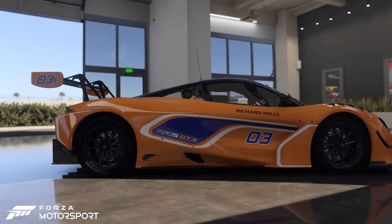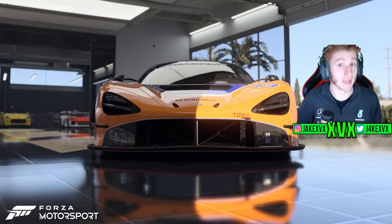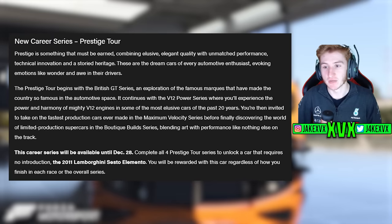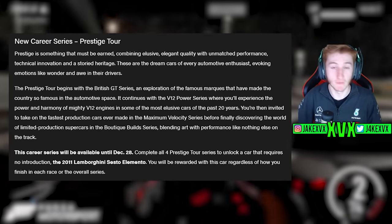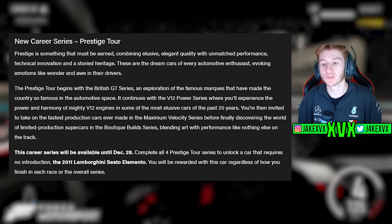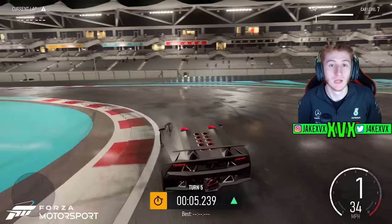And here's a walkaround of the new McLaren. We also have more new cars in the new career series: the Prestige Tour. It begins in the British GT series and you'll make your way through some of the fastest production cars ever made in the Maximum Velocity series. One of the rewards for completing all four Prestige Tour series is the 2011 Lamborghini Sesto Elemento, which is another new car.